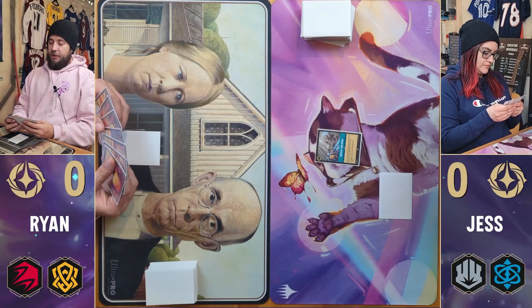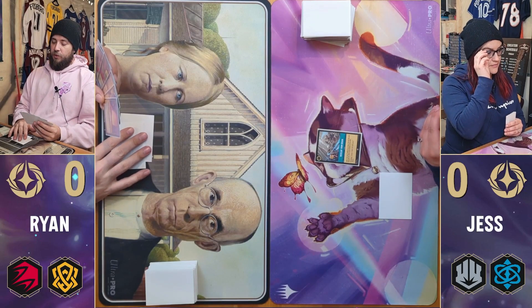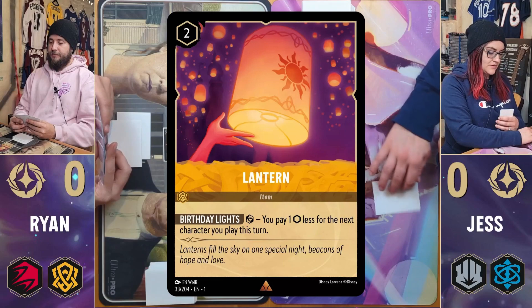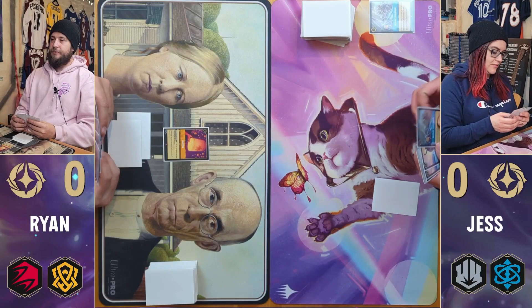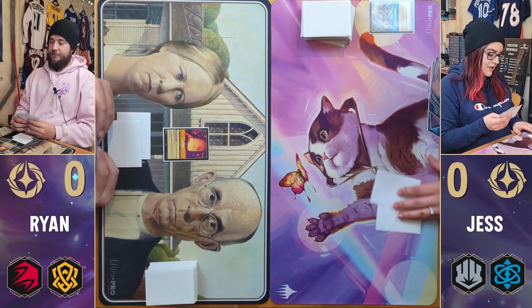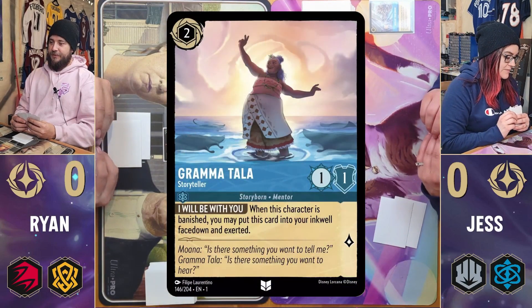That's unfortunate. I'm going to reveal Cinderella, put her into my Inkwell. Pay two for a lantern and then pass. I will ready, set, go. I'm going to reveal Let It Go and ink that one. And I'm going to pay two and play Gramatala, then pass my turn.